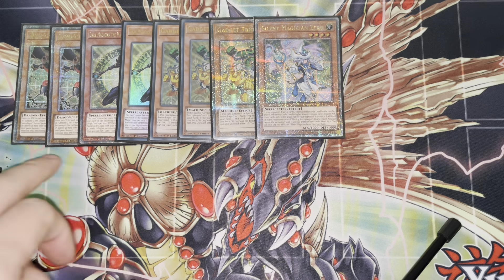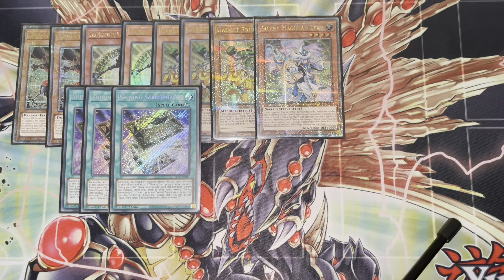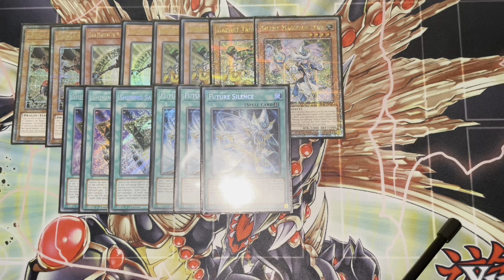Between Zero, Dark Magician, and Gandora, you can generally pull 8,000 damage — that's not 100% successful, but you can do a pretty good job. Then we're playing three of the Shining Sarcophagus. I have not touched the spells yet in terms of acquiring QCRs; that's probably the more expensive job. And then three Future Silence, of course, because they're just all consistency.